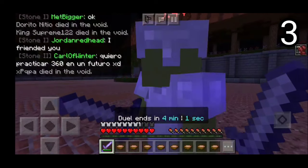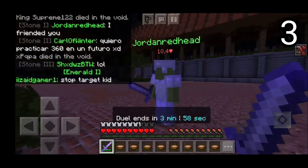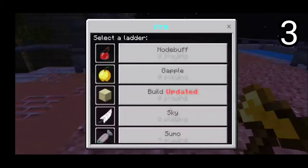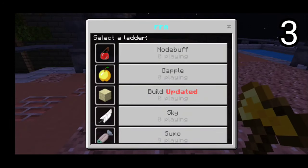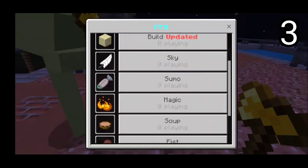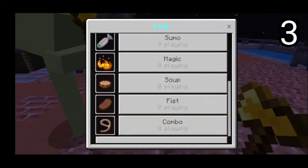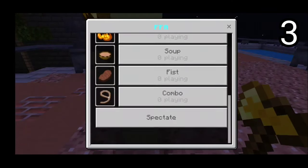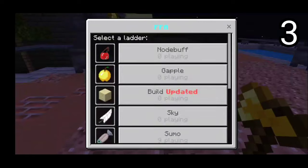Let's go back to the hub. If you go on the Golden Axe, you'll see a bunch of options: No Debuff, Gapple, Build, Sky, Sumo, Magic, Soup, Ant Fist, and Combo. That's definitely a lot of options to choose from, so it really is up to personal preference. I'm going to go on Sumo because that seems to be the most popular one, and Sumo is really fun — you've got to try hitting people off the platform.